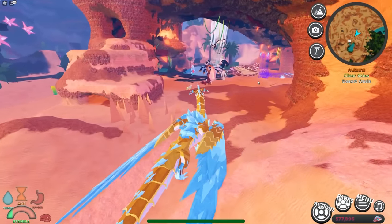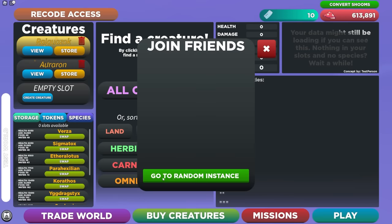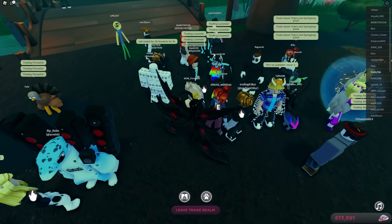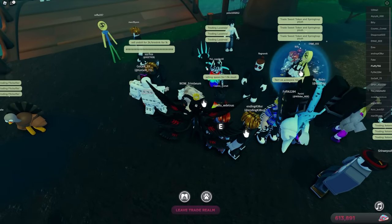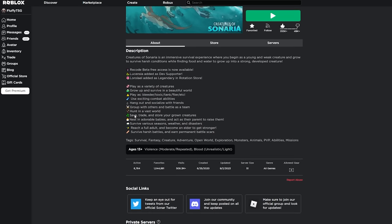Now I know what you're thinking — how do I actually get it without spending Robux? Well it's actually quite easy. All you have to do is join a trading server first, and in here you will see people trading Lucentia. If there's no one in your trade room, I'd recommend joining the Discord server of Creatures of Sonaria.